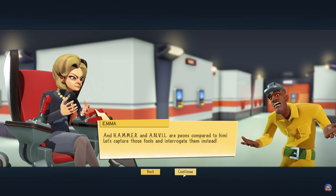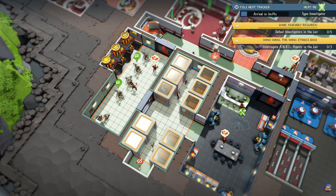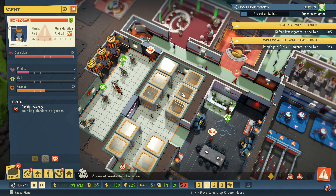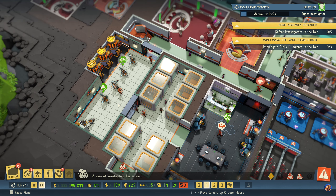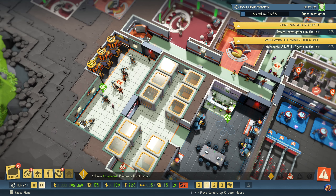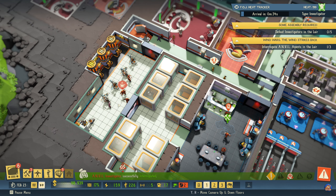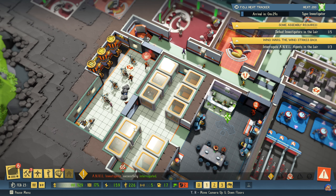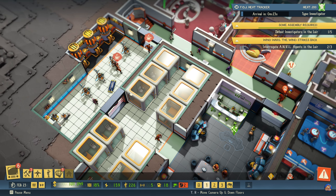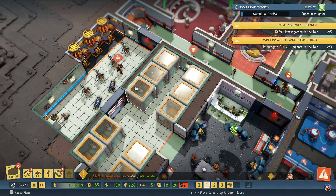And Hammer and Anvil, their appearance compared to him — 'Let's capture those fools and interrogate them instead.' A scheme has succeeded. An interrogation has succeeded — we have more intel, that was very useful. An interrogation has succeeded — it's an opportunity on the world stage. 'You've been able to track his movements for significant periods of time.'